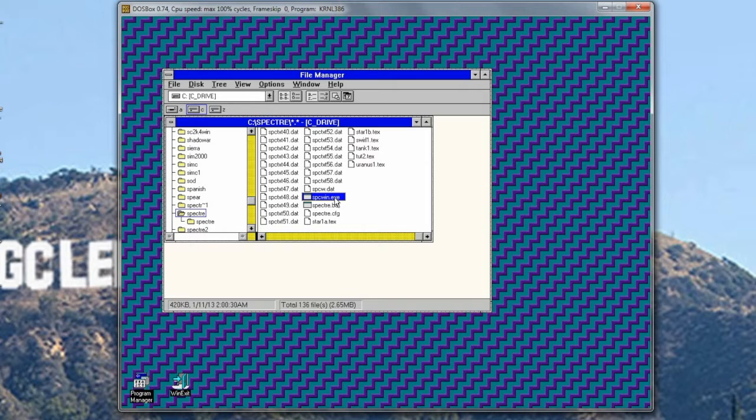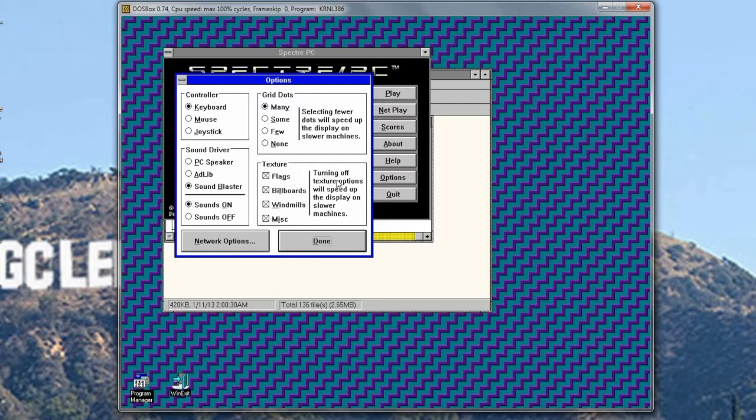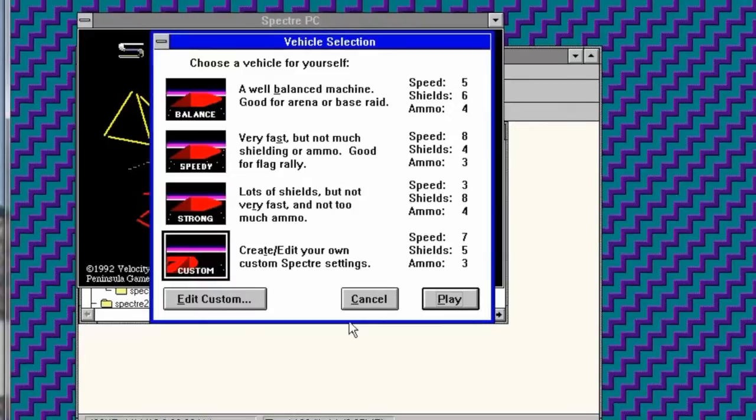I was having some trouble with the sound and I didn't realize that I should be using the Winnie version of it. So I'm going to go ahead and do that, and I'm going to set up our options. Alright, this should link out.